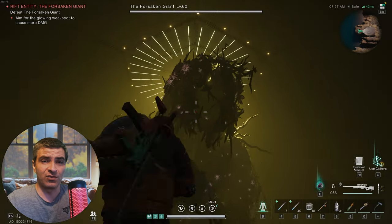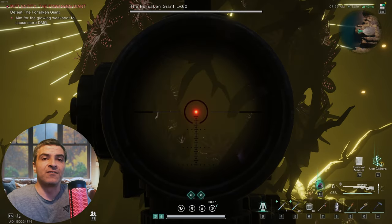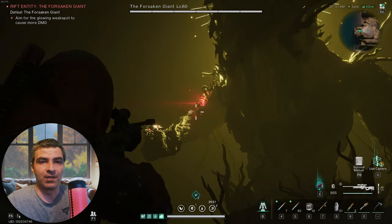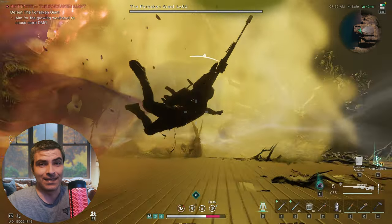So when you enter the fight, as usual you need to damage the boss to start the fight. His first ability: when his shoulder gets red and he raises his fist, dodge — because he's about to slam the ground on your location, like this. And not only that, but if you get hit by his fist, you'll also get hit by its shockwave, like this.